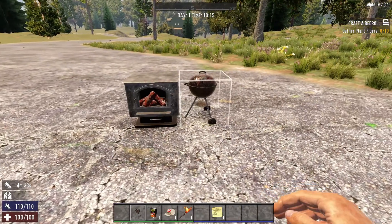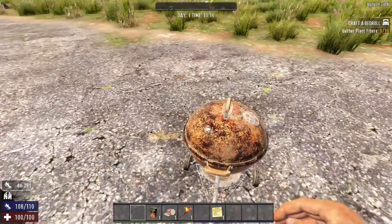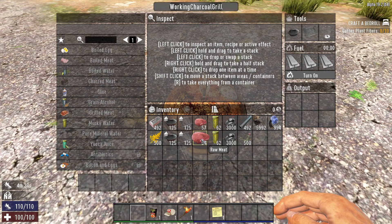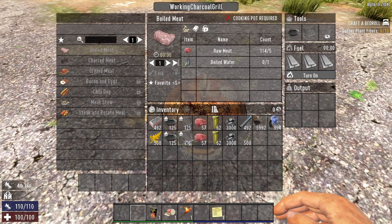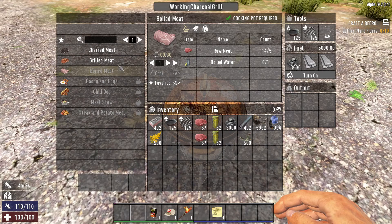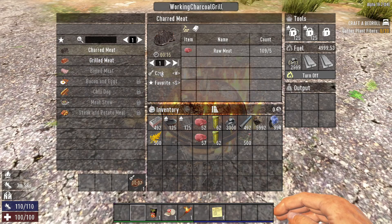You can rotate them obviously. I wish I could make it so it actually opens, but I can't because I'm not amazing like some people. You can put stuff in there — I grabbed some from the creative menu, put it in there, and then you can make grilled meat, boiled meat — everything shows up.